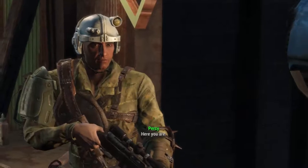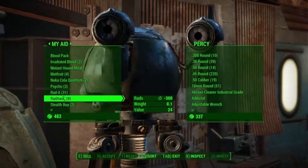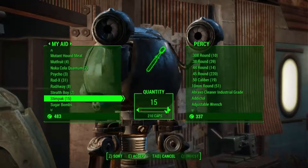So this is a way to not take radiation from food, eating, or drinking, and also to get 60 extra health in the beginning. This is something I did not know when I started, so I thought I'd share it with you guys so you could have a nice advantage when you start off in Fallout 4.